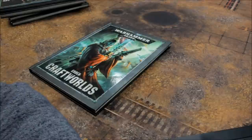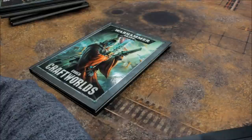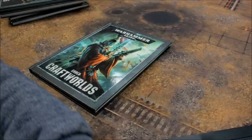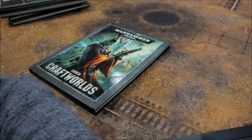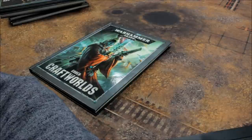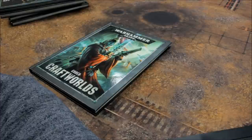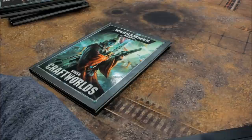Eldar melee weapons: Aldari Blade 0, Biting Blade 5, Chain Sword 0, Dire Sword 0, Executioner 5, Ghost Axe 0, Ghost Glaive 10, Ghost Swords 10, Mirror Sword 0, Paragon Sabre 0, Power Glaive 0, Power Sword — Swooping Hawk Exarch 5 (other models 0), Power Blade 5, Scorpion Jade Sword 0, Star Glaive 0, Titanic Fist 0, Titanic Ghost Glaive 30, Titanic Wraithbone Fist 0, Witch Blade 0, Witch Staff 0, Wraithbone Fist and Wraithguard Fist 0. Other War Gear: Crystal Targeting Matrix 5, Force Shield 0, Scatter Shield 15, Shimmer Shield 5, Spirit Stone 10, Star Engine 10, Vectored Engines 10.